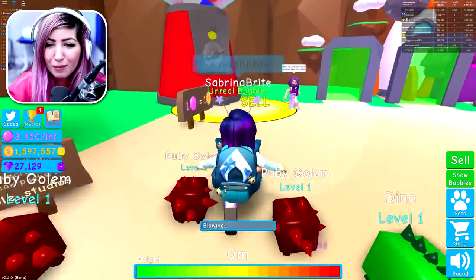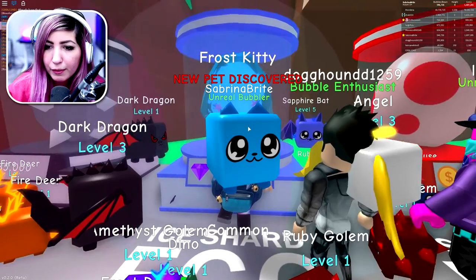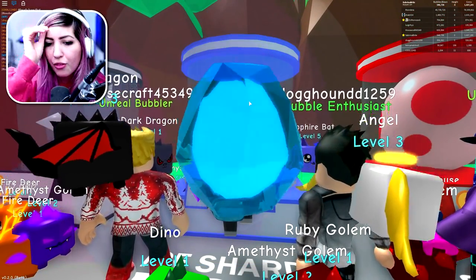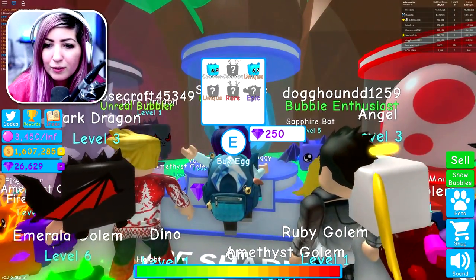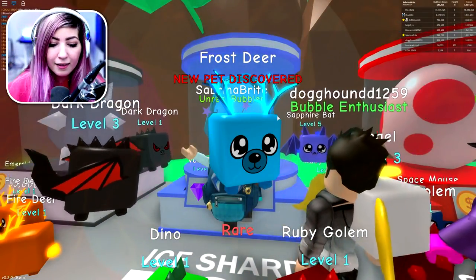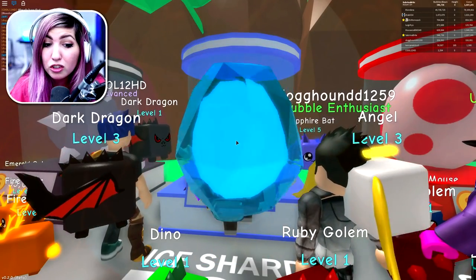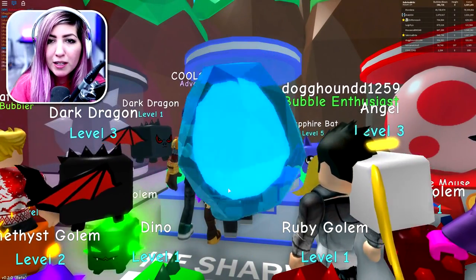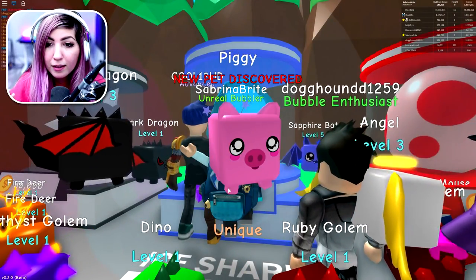I didn't know I had that much bubble gum! Let's unlock all of them. We got a frost kitty — so the frost kitty was the most common one. We got a frost wolf — that's a unique one, nice. We got a frost deer. Thankfully we're getting all different ones because these are expensive — they cost gems. We got another deer, a new one. We need the unique one and the epic one. We might not get the epic one. We got the unique one — the piggy!